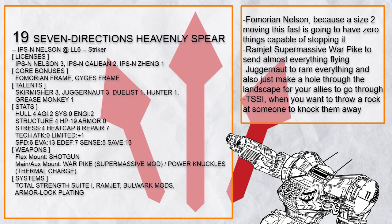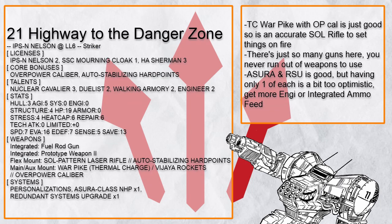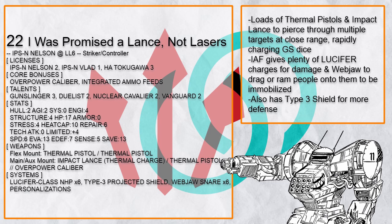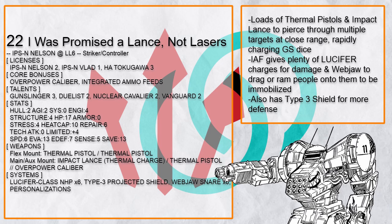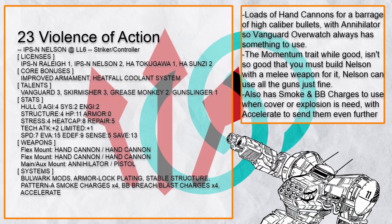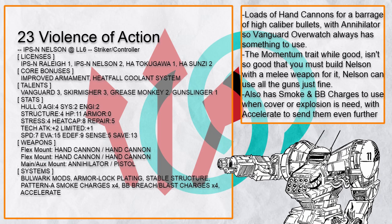Anyway, I think that's more than enough striker Nelson to last for a couple campaigns. Let's move on to striker-controller Nelson, which can use its speed for shenanigans too. This is 'I Was Promised a Lance, Not Lasers' — it has a whole bunch of thermal pistol and impact lance to pierce through multiple targets, which can charge up gunslinger quite rapidly. With lucifer alongside all the other bonus damage, the impact lance can kill things quite effectively. It even has a type 3 shield for survivability, and web jaw snare to put it somewhere and then grapple people onto it to make them stay there. This is 'Violence of Action' — just a build with a crapton of hand cannon and annihilator, which works well with vanguard to shoot anyone that moves too close, along with a whole bunch of smoke and BB charges to throw, which with Nelson's mobility and accelerate makes the charges able to reach just about anywhere.